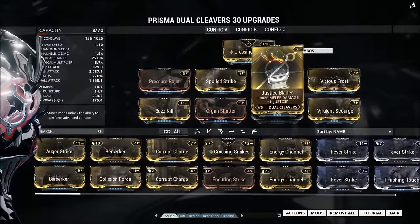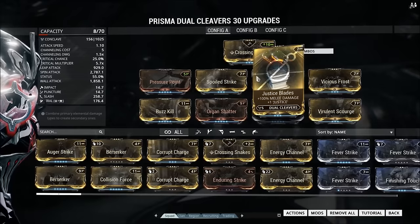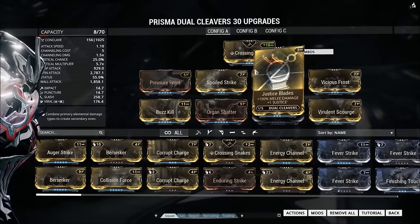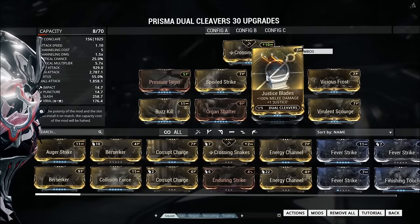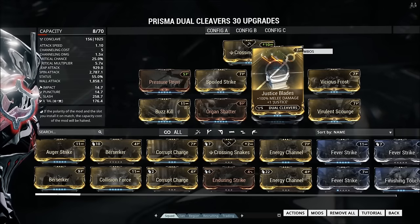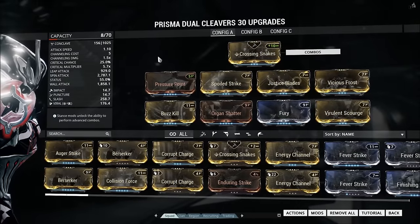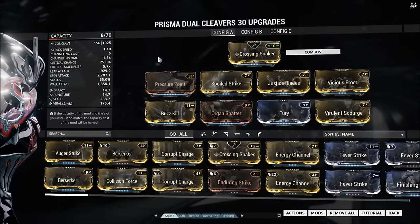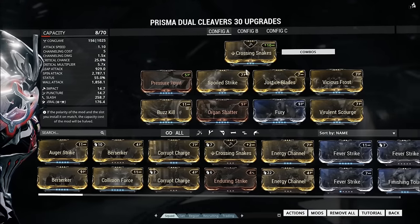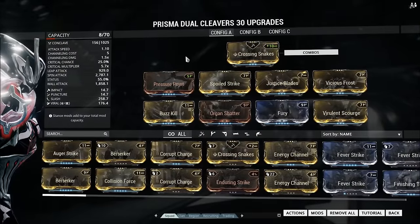Justice Blades is probably the most overpowered syndicate mod in the game for weapons, I should add, because as we all know, Pilfering Hydroid is the most overpowered mod in the game. But moving on, Justice Blades gives us 100% melee damage and the Justice proc which heals you and gives you armour, which is insane. And honestly, I could build this weapon around that, but I'm not going to. So we're just using Justice Blades to buff out this weapon, but it's fair to say that without Justice Blades, the Prisma Dual Cleavers would be nowhere near as effective.